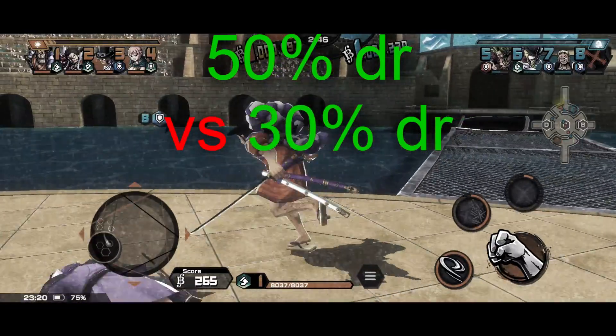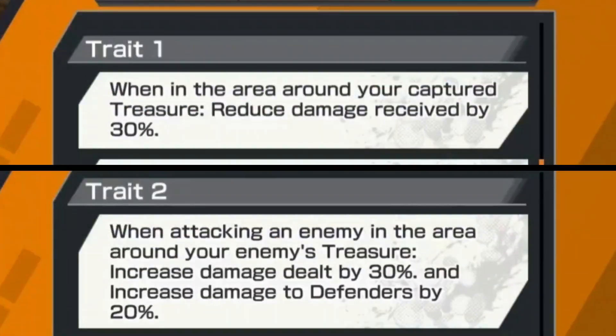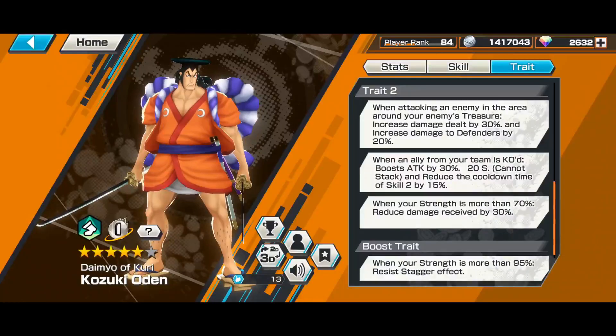It might sound a little confusing, but it's simply based on the scenario: these traits require the defender to be on his treasure — 30% versus 50%, and Odin is getting more out of it. So for most defenders, when you do this you're essentially giving Odin plus 20% damage for free.